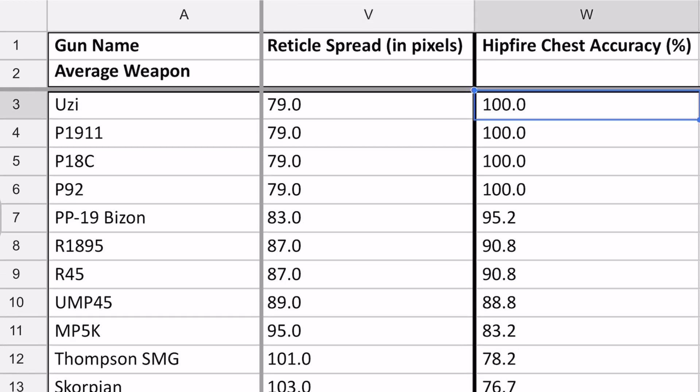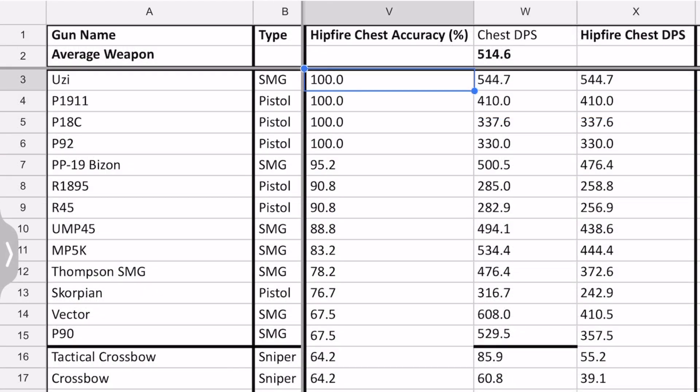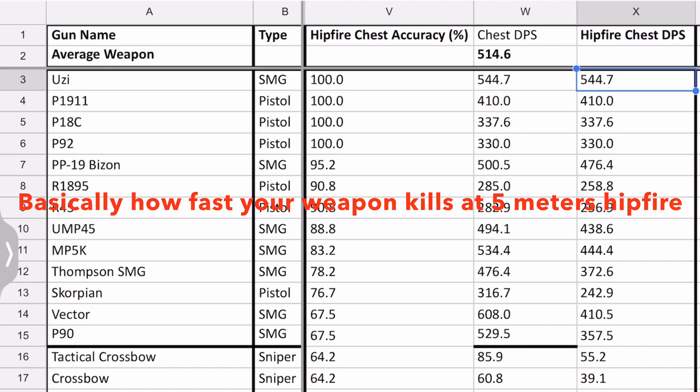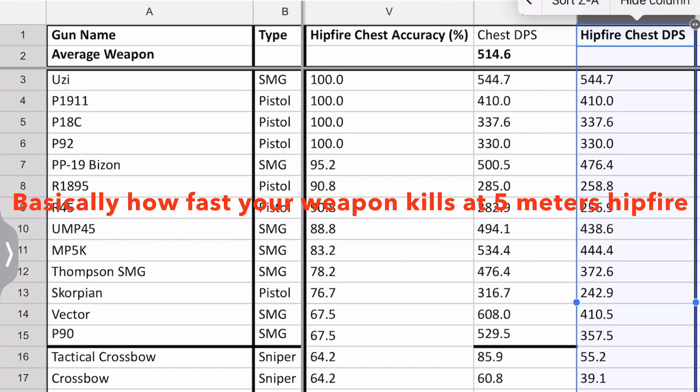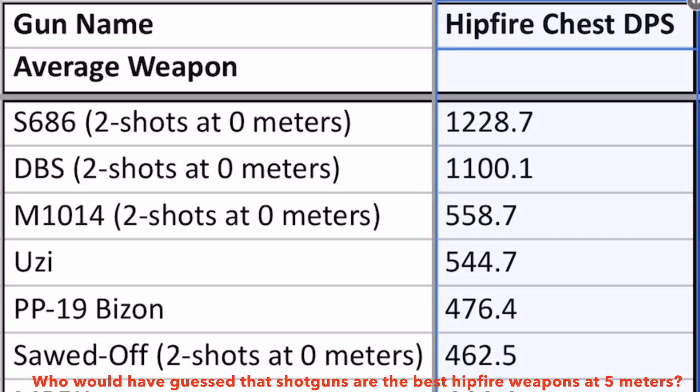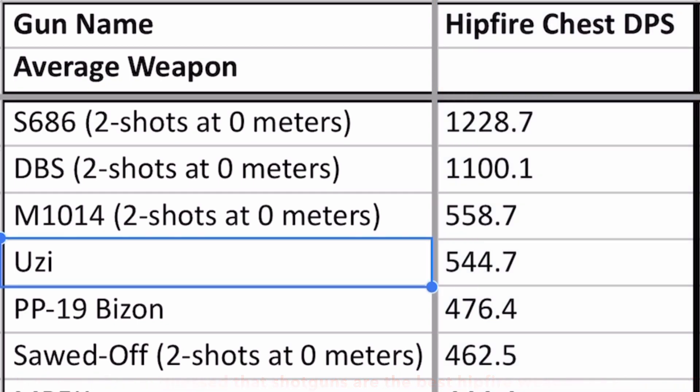Each of these numbers now represent the accuracy of your weapon at 5 meters while hipfiring and strafing. For the last step, all we need to do is multiply our hipfire accuracy with our chest shot DPS to arrive at hipfire chest DPS. Ranking every weapon by this parameter reveals that at 5 meters, to the surprise of nobody, the shotguns like the S686 and M1014 take the top spots because they simply just one-shot you. Right underneath shotguns, the Uzi is the fastest killing hipfire gun in the game, which makes it the best secondary weapon to have in PUBG Mobile as of the current meta.